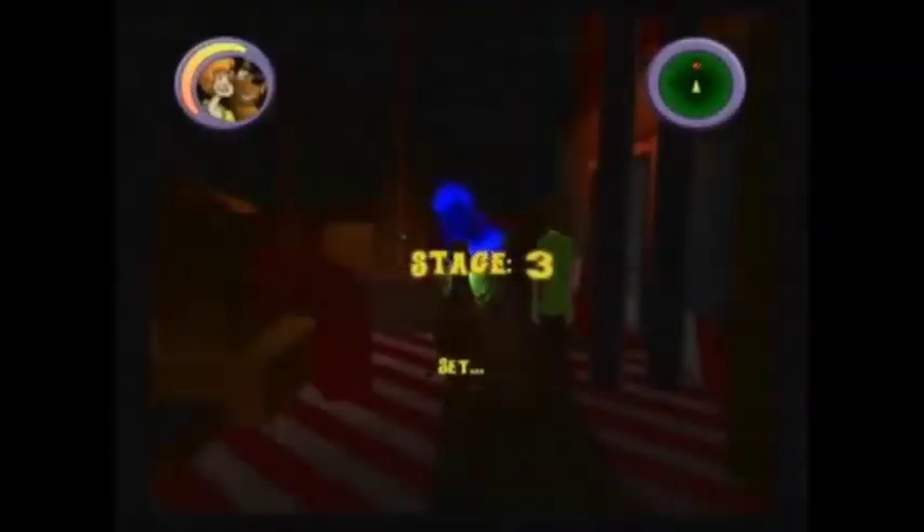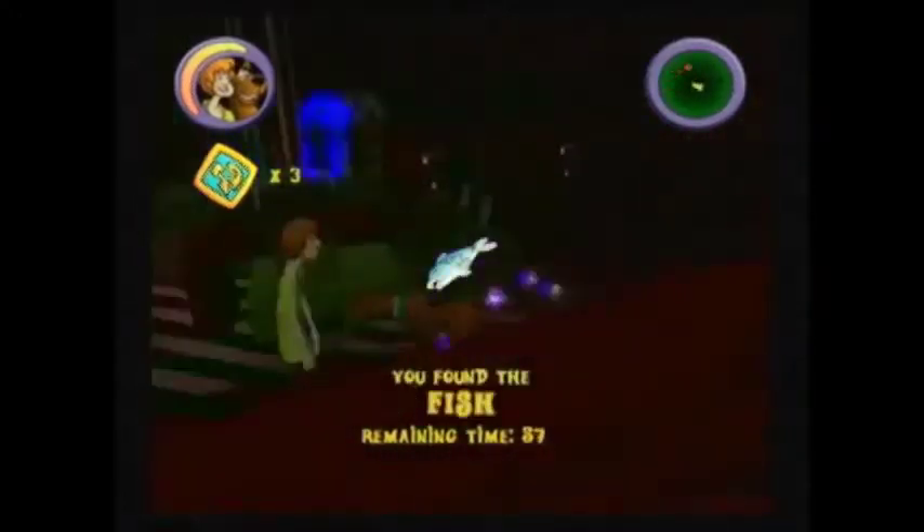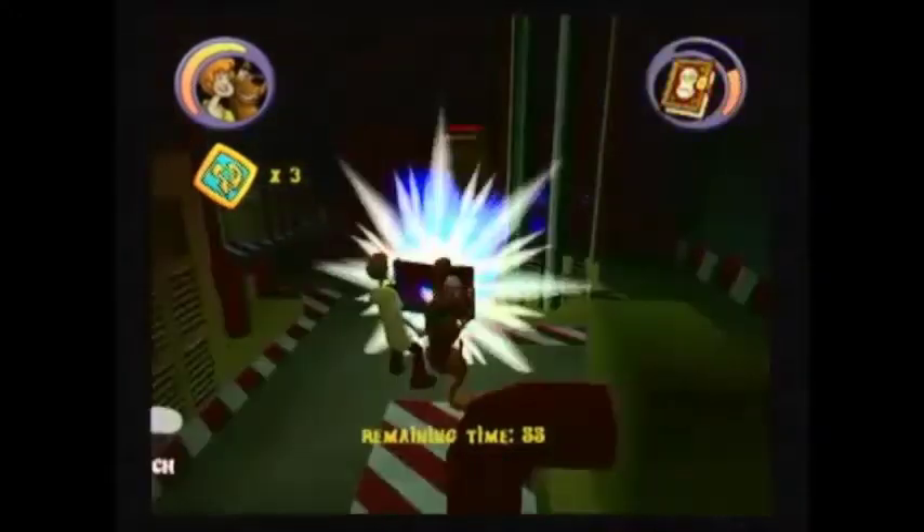Stage three. I'm going to start by grabbing this wisp and then heading down. I'm going to quickly open the book to grab this ghost that's right next to us, and try to pull them back toward these wisps to see if I can collect those at the same time. You want to try to save as much time as you can. Make sure to run all the way to the back in order to grab the sandwich ingredient, which is fish.